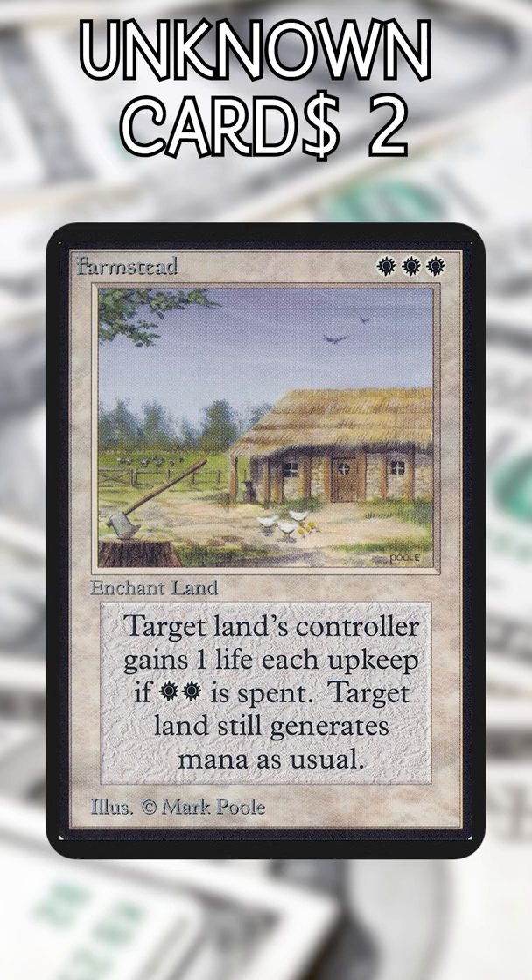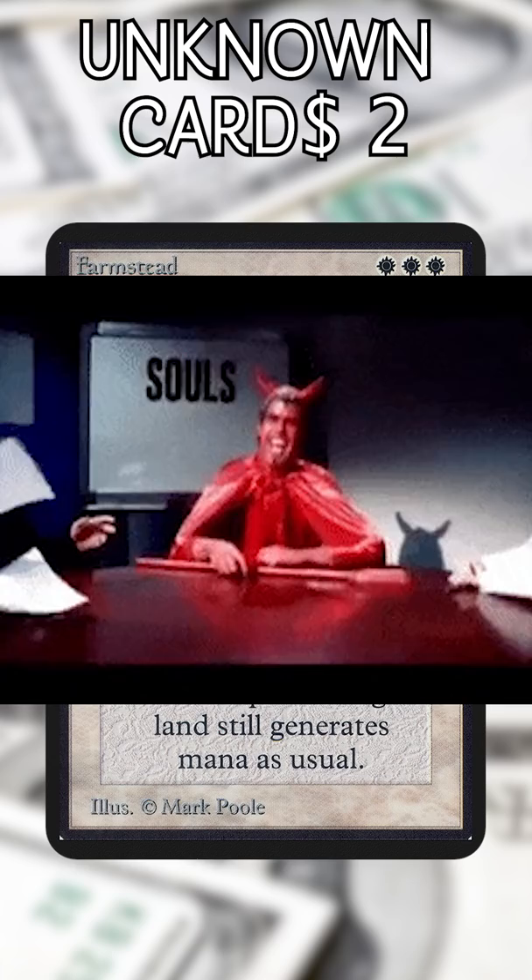Farmstead — one of the first, and worst, auras ever. Five mana and a whole turn to gain one measly life. This would run you $30 from Unlimited and $130 from Beta. And you probably have to sell your soul to get one from Alpha.